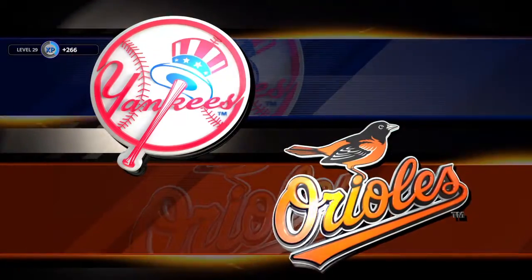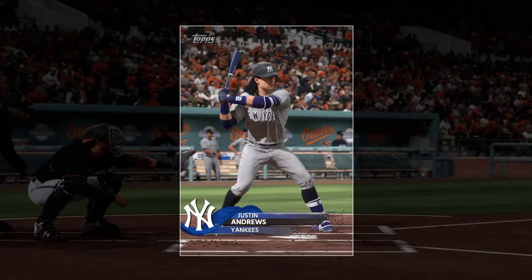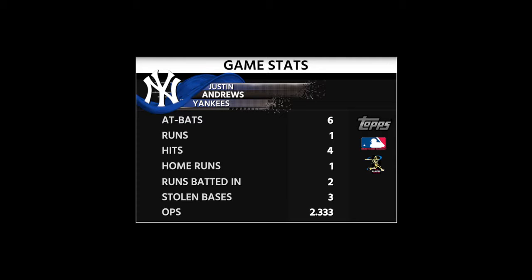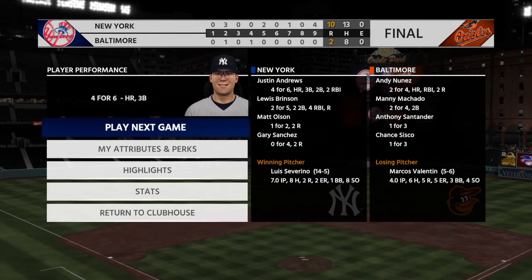10-2 the final in this game. The New York Yankees with their 90th win, best in the division. Luis Severino picks up his team-best 14th win. Marcos Valentin was only able to work four innings as he takes the loss. So that just about does it. For Mark DeRosa, Dan Plesac, and our entire crew, I'm Matt Vasgersian. You've been watching MLB The Show.